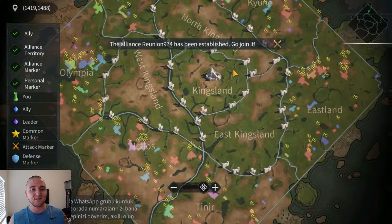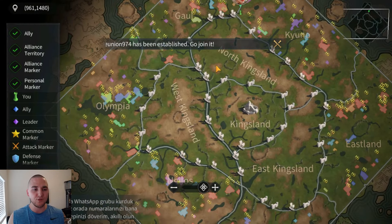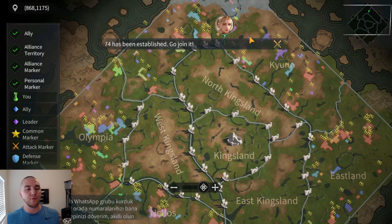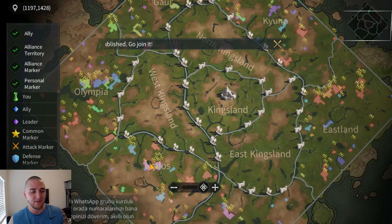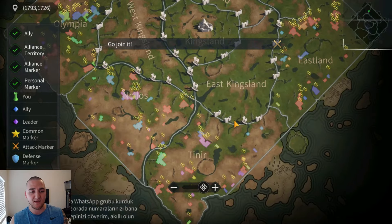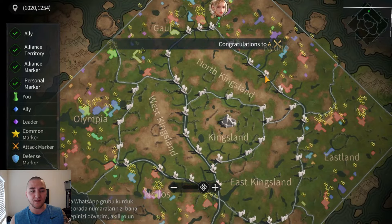So, first off, as you can see, this is the overall map I have open in front of me. There are many different regions that you can join. These starter regions are the regions around the perimeter of this map. You have Gaul, Olympia, Nylos, Tenere, Eastland, and Kyan.